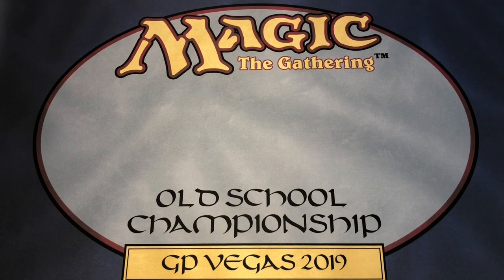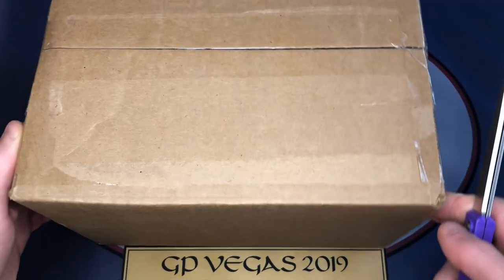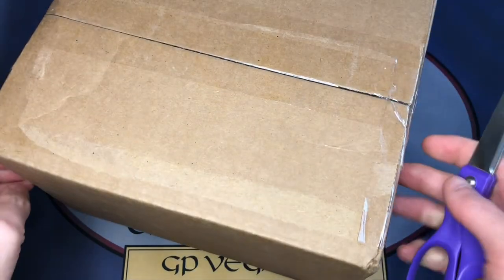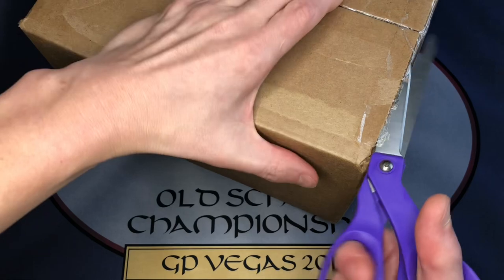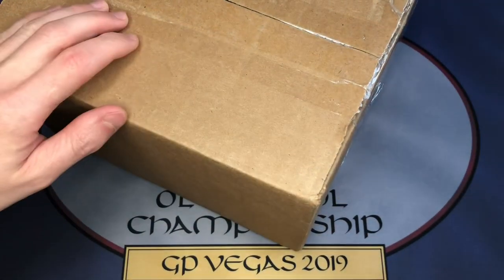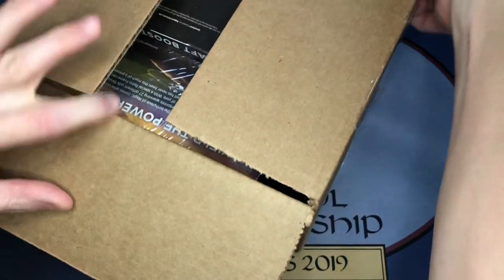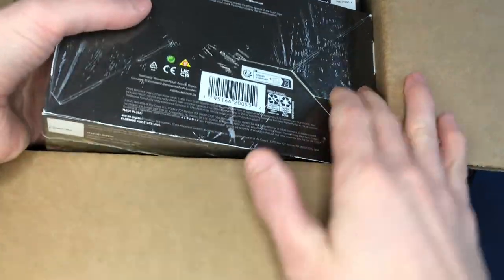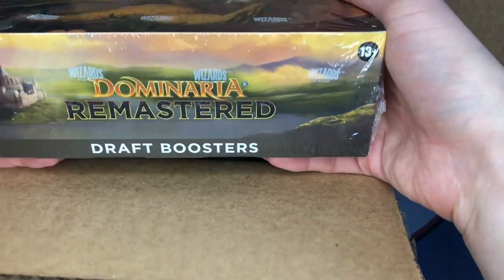Good morning everybody, it is Monday so we've got a mail day for you today. This is a heavy box that we got in the mail and we're going to open up today, do a little discussion on some magic cards in the box. Inside this box we have three draft booster boxes of one of the newer sets that just came out — Dominaria Remastered. I think that logo kind of looks like Star Wars.